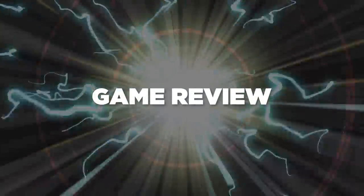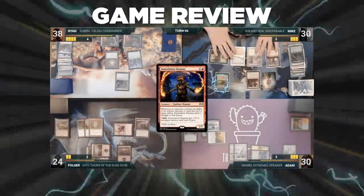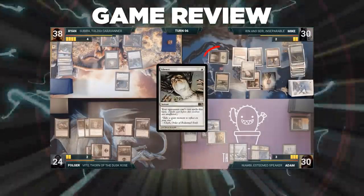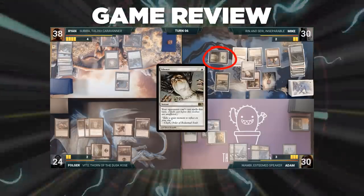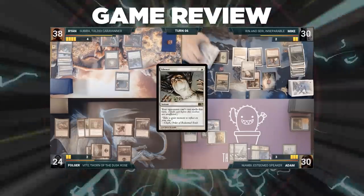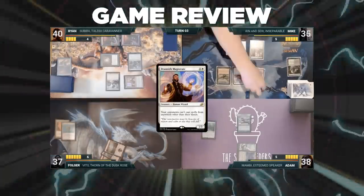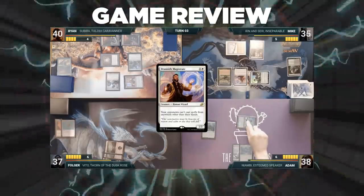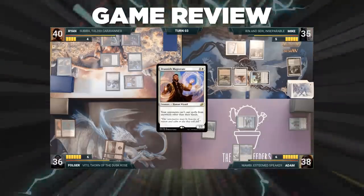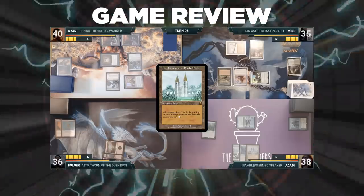Ladies and gentlemen, the M21 decks made a very interesting showing tonight. Let's take a look at some highlights. First, Mike could have won on the turn he cast Silence had he counted up his mana differently — if he had untapped his Forest through Arbor Elf before letting it die through Tabernacle and not cast Silence, he could have won that turn. He didn't know what Adam had in hand, which is why he cast Silence in the first place. Folger was being targeted with damage and attacks throughout the game because Mono Black uses life as a resource heavily, and stifling this is key. Things like Necropotence and Ad Nauseam are far less effective at a lower life total.